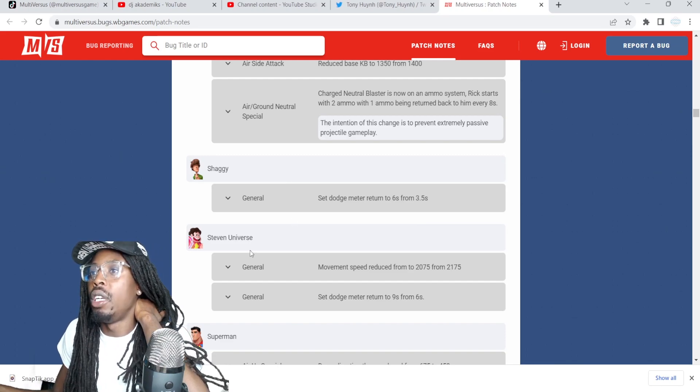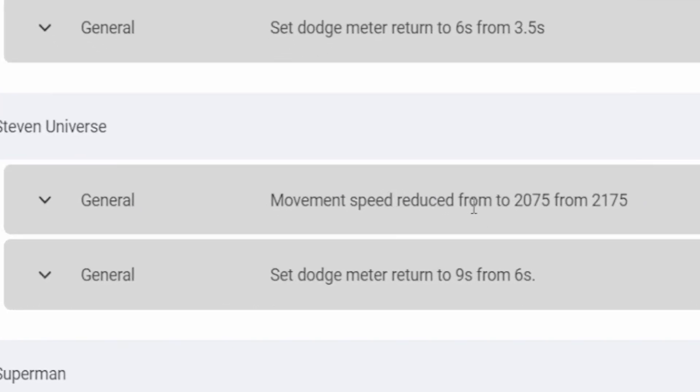Shaggy — no changes. Shaggy's never being nerfed. Steven — movement speed reduced from 2,175 to 2,075.